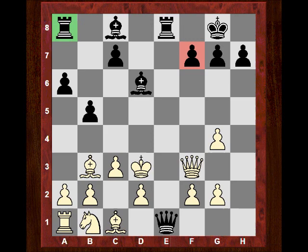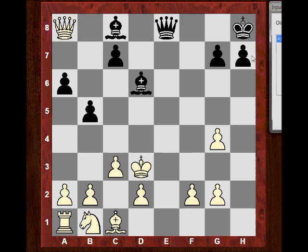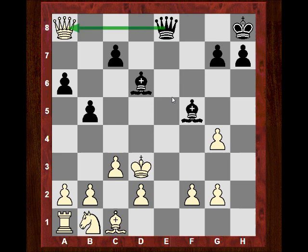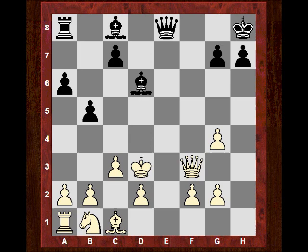Taking on a8 doesn't help because the bishop is also on that diagonal. According to the engine, the only move is taking on f7, then taking on e8, and then Kc2 with apparently a small advantage. If Queen takes a8, Bf5 actually wins the Queen because it's check. So this continuation might actually be playable, believe it or not. So the simpler continuation was played.